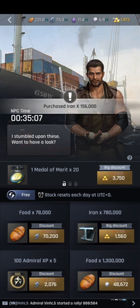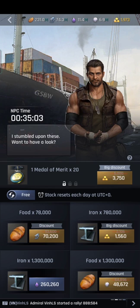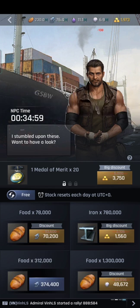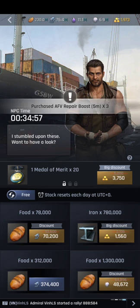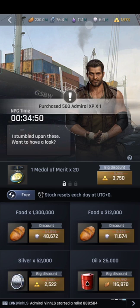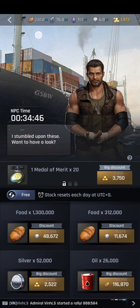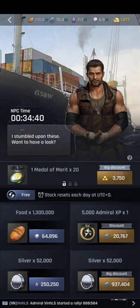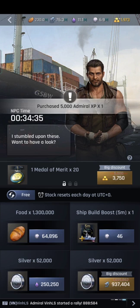I'm also always buying the Admiral Experience. This is how you get resources efficiently — every day you should go to the black market. In my case, my black market is level 26, so there are a lot of free stocks available.